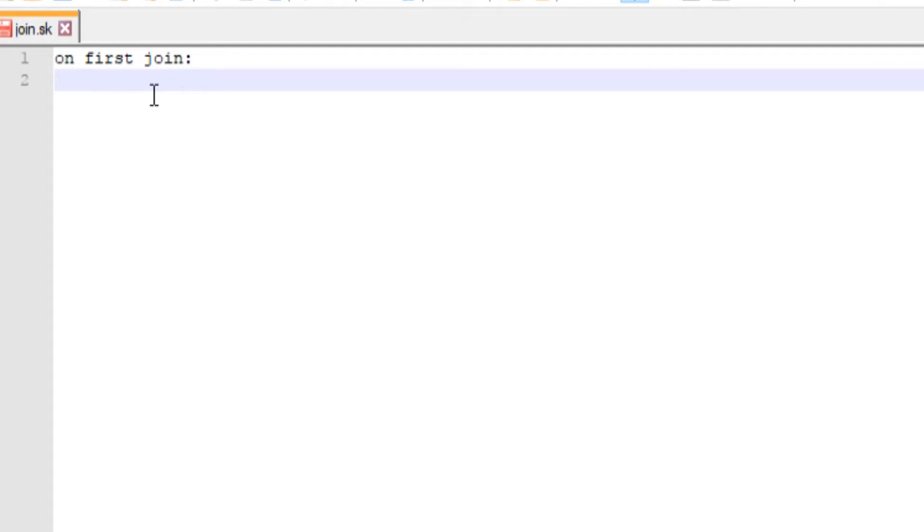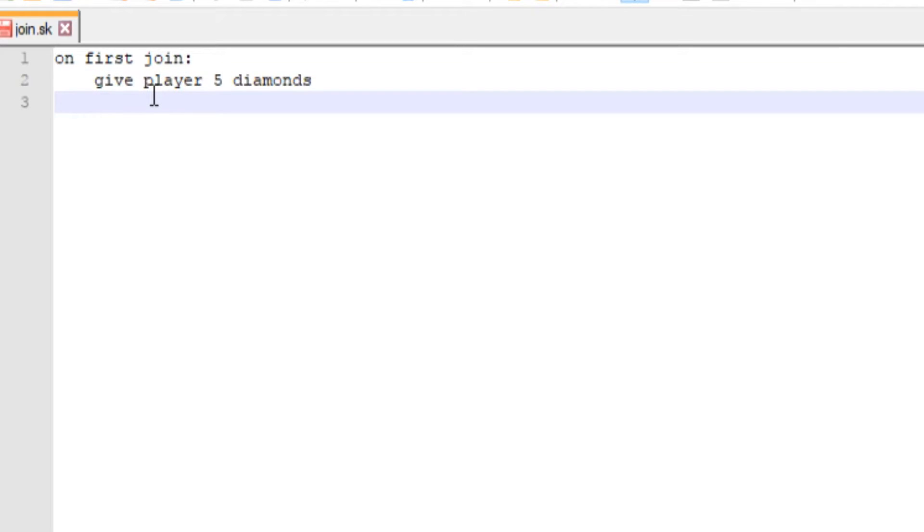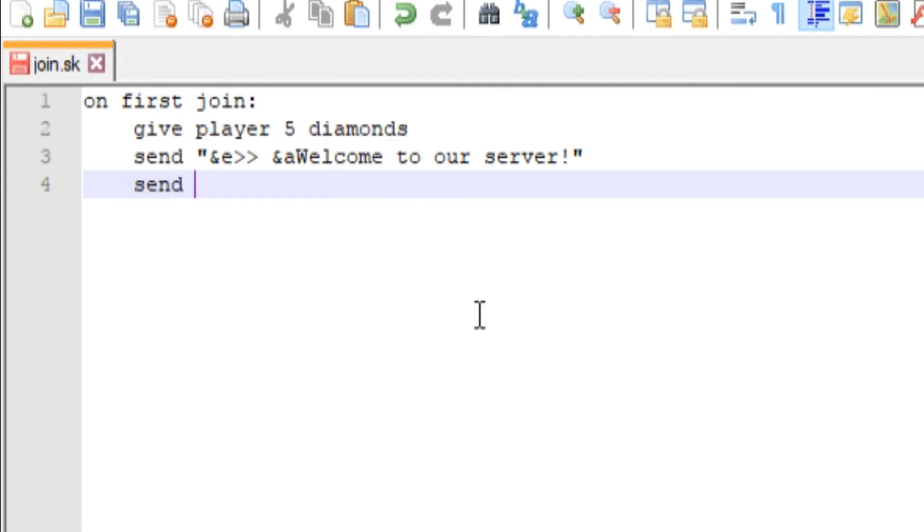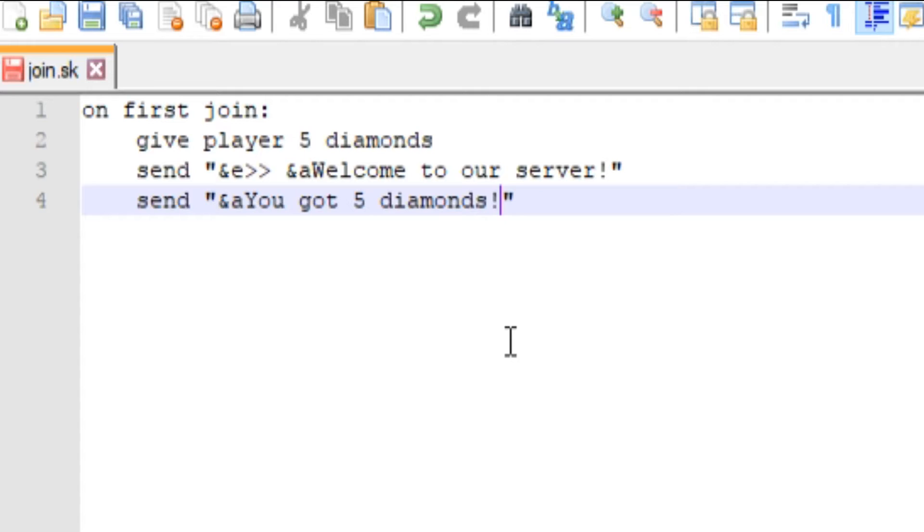So we have 'on first join:' as our top line. Hit Enter then Tab to indent. Now we'll give the player something — type 'give player 5 diamonds'. That will give the player five diamonds. To confirm they received them, we'll send a message: type 'send' and use quotation marks on both sides. You can use color codes too, so we'll put yellow and say 'Welcome to our server'. Then on the next line add 'You got 5 diamonds!'.